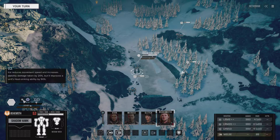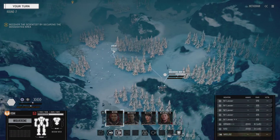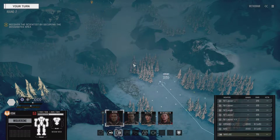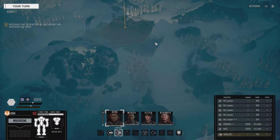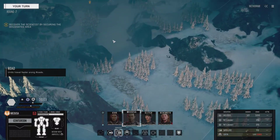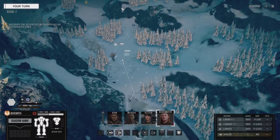The polar biome. Ice over here reduces movement speed and increases stability damage taken by 20%, but it improves units' heat-syncing abilities by 50%. Actually, it probably wouldn't. I'm pretty sure ice is not as good a thermal conductor as water is. It's colder for sure, but... what do you think the rest of the stuff is? Hot? Moving out!